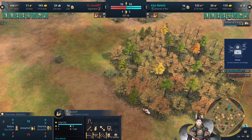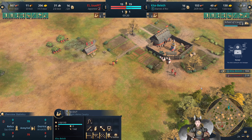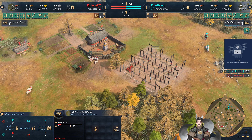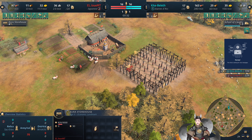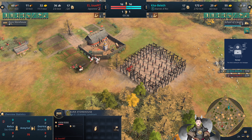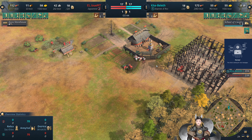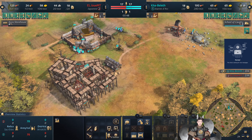That does slow his age up, so the French player could get quite a bit of work done for an early Royal Knight. And now we've got the Kira storehouse being built in the field, which will provide some free farms. We've got a good number of sheep collected for the Japanese player.